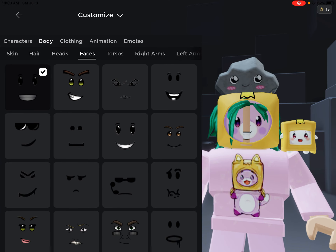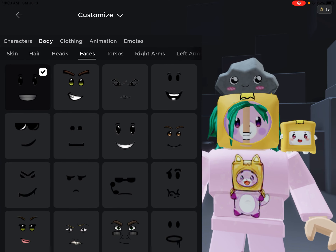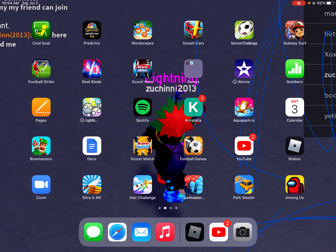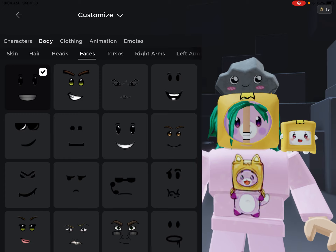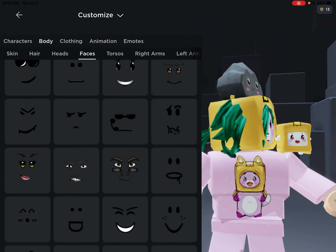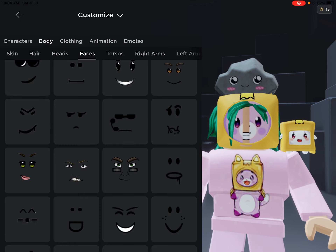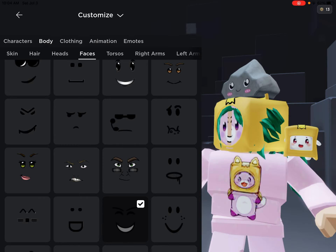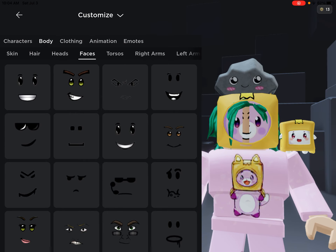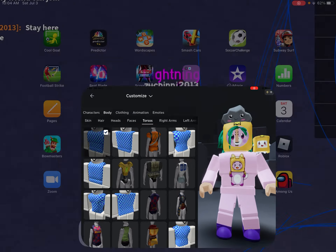So I just gotta go four rows because that equals sixteen, and then plus three. Four rows: sixteen, then seventeen, eighteen, nineteen. Okay, this is the weirdest avatar ever. Torsos now!